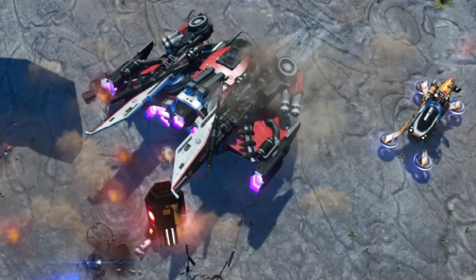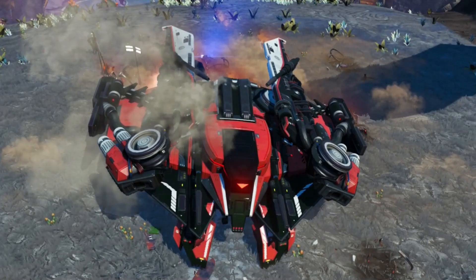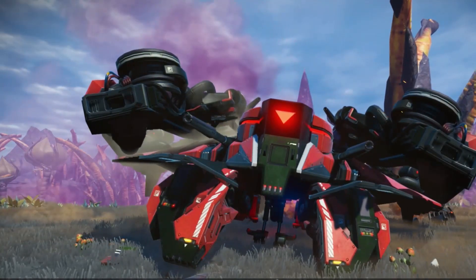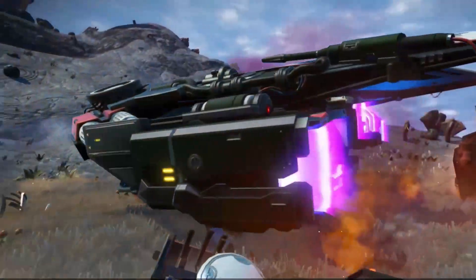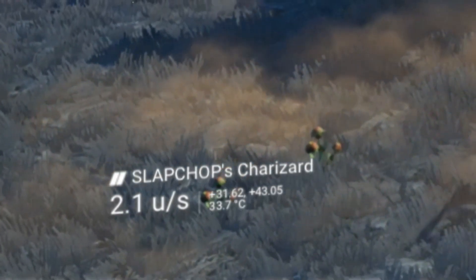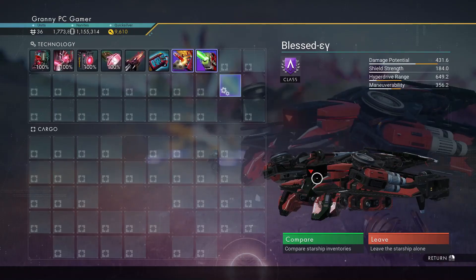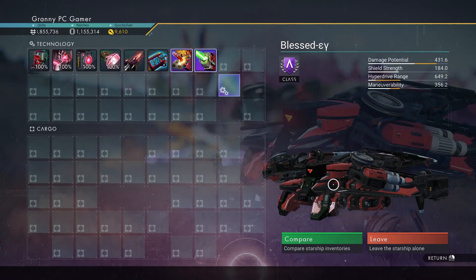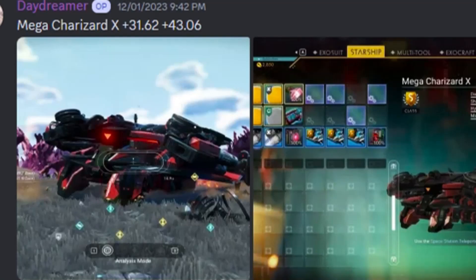So this is ship number one. You will notice this area has not been gotten to by anyone else — at the time I filmed this anyway — so there's no bases and landing pads to mess it up. If you come here, please don't build landing pads and bases on or near crash sites; it just makes the game tedious for everyone else. I have a video about how that messes up the game and what to do if you come across a ship you want that's been jeopardized because someone's built over it. The first ship is A class and it has those supercharged slots, which once upgraded — and you can do that in creative mode if you want to — the slots are really good.